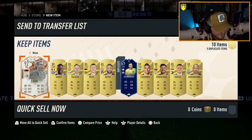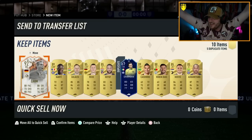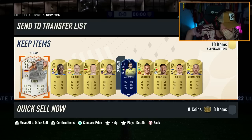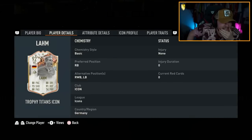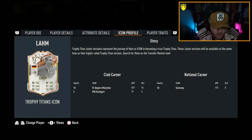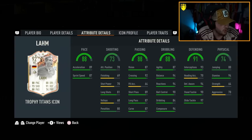We got one! No way! We got ourselves LARM — 92 rated LARM! He can't play DM, which is the only thing I'm a little bit like, oh, about. Why can't he play DM? What a card. That's my right bag sorted now until team of the season at least. His stats are insane.